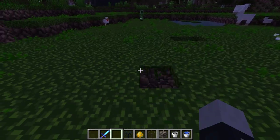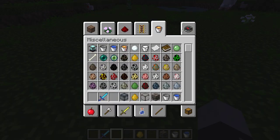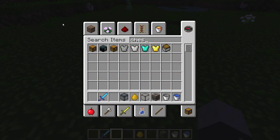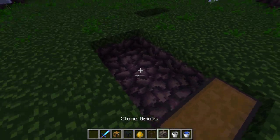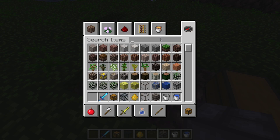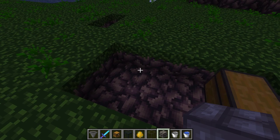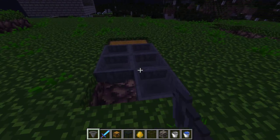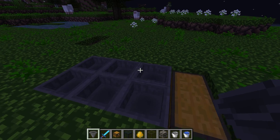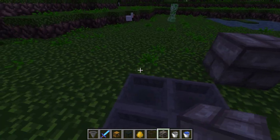First you just want to make a giant hole in the ground. This is where the chest and the hopper are going to go. Remember to shift and right-click for the hoppers so they're all connected to each other. I did a few extra hoppers this time because sometimes it doesn't want to catch all the drops.